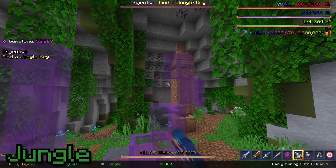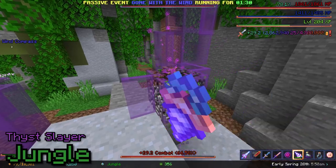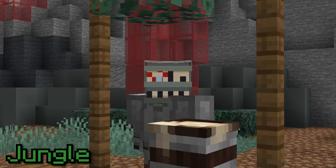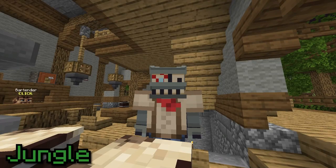The first commission you'll find in the jungle is the Amethyst Gem Collector — very simple, just mine Amethyst. Then you have the Thist Slayer, which is very closely related to the Amethyst Gem Collector since Thists have a chance of spawning when you mine Amethyst. Sludge Slayer is much more annoying though since they only really spawn in structures. As for the Amethyst Crystal Commission and all the other Crystal Commissions, I'll talk about those a bit later.